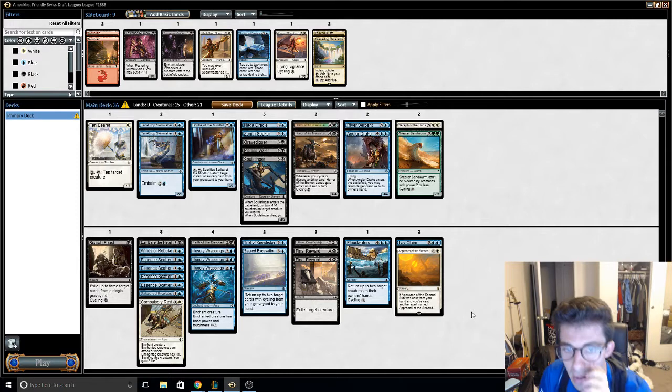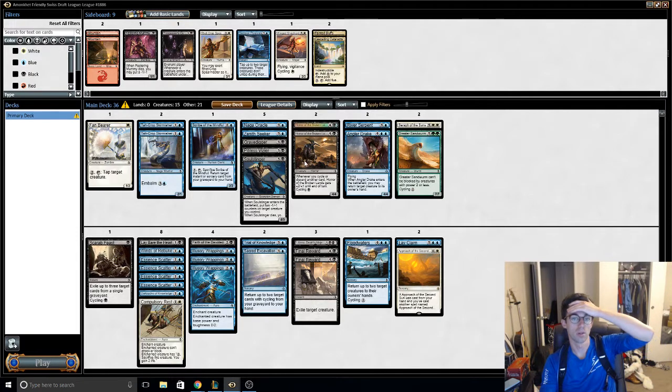You just cast it. Oh, the mill five card would have been good. You can mill five — ah, shoot. That's bad thinking on my part, because I could mill five for myself and that would actually be good.